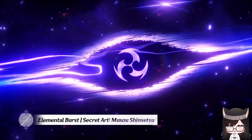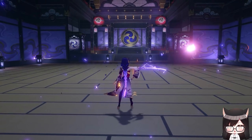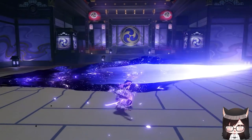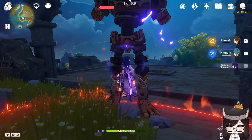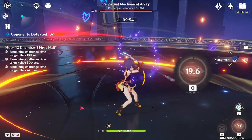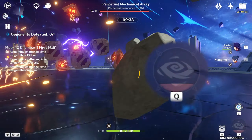Unleashing the Musou no Hitotachi, Raiden's elemental burst lets her wield a blade where her normal, charge, and plunging attacks are infused with Electro after the big initial slash. The damage she does here is considered elemental burst damage and she gains super armor with infinite resistance to interruption, meaning she cannot be staggered by enemy hits. For every hit she lands, she will restore a flat amount of energy to the entire team, and this effect can trigger up to 5 times with a 1-second cooldown.